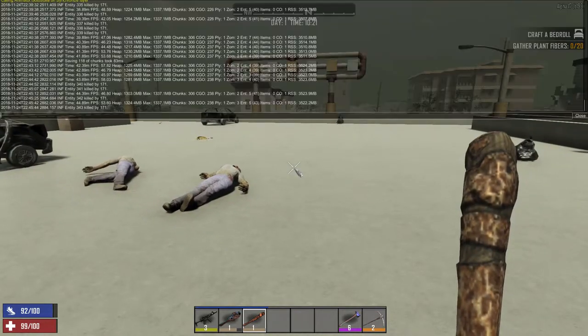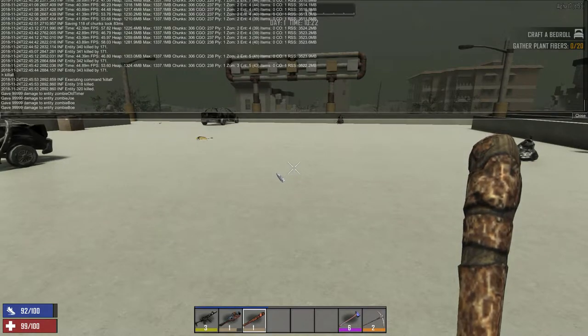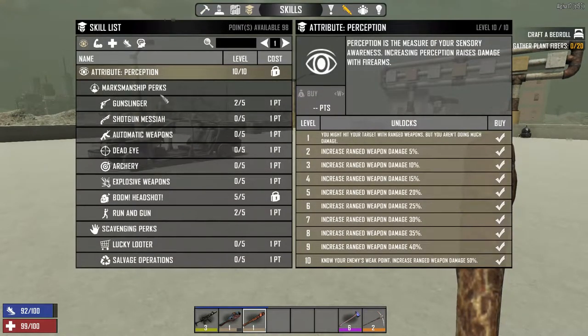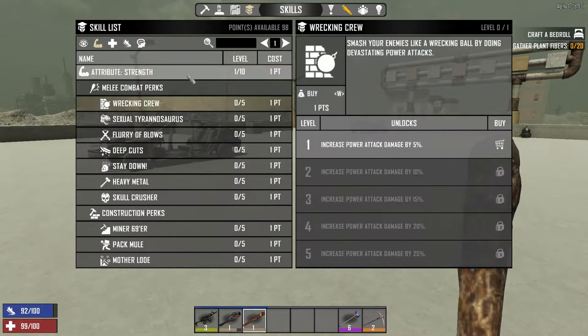There's a bit of activity downstairs so let's do a kill-all real quick to make sure nobody's bothering us. Now let's take a look at what leveling up the perks will do. I'm playing on all default settings — nomad or something like that. Let's get into the strength attribute.